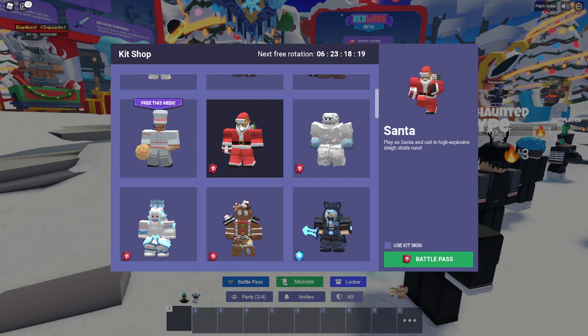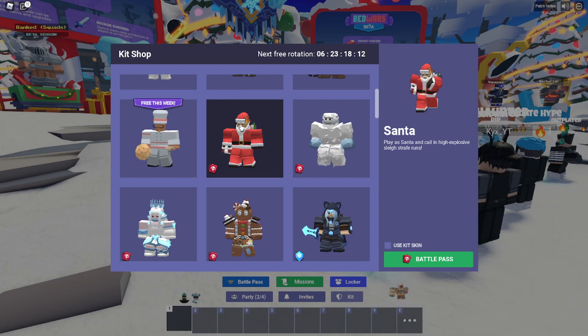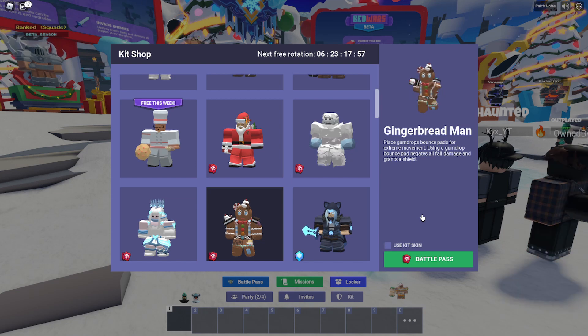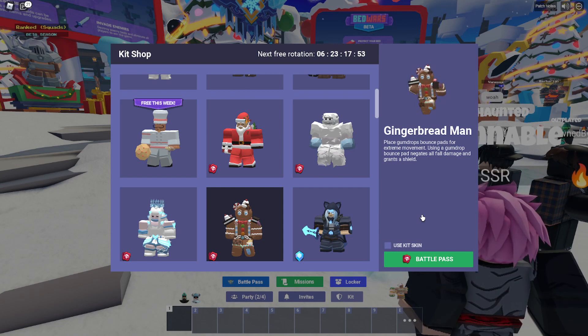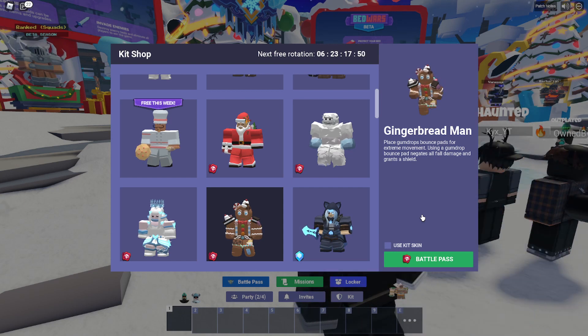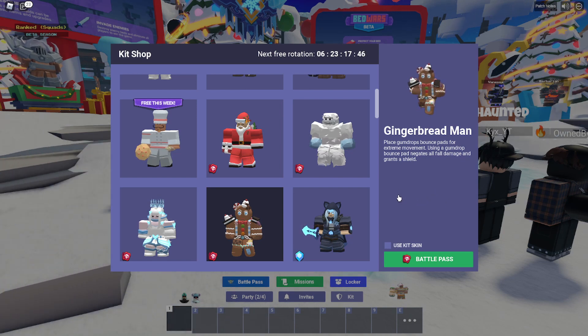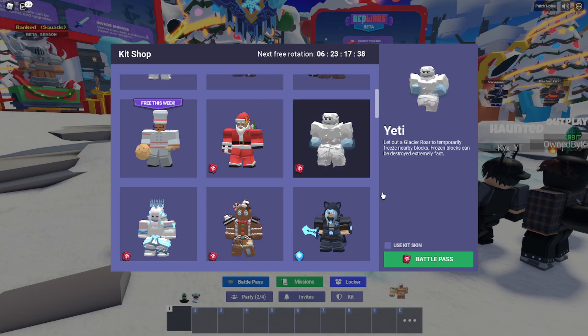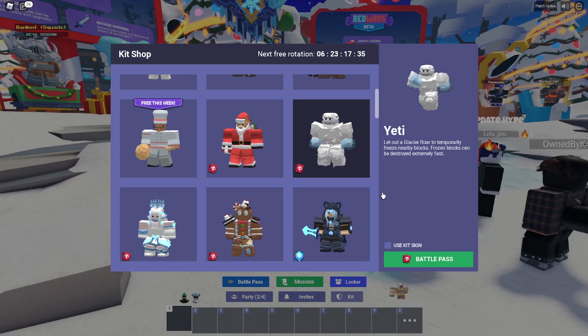Now on to the kits. So far we only have four kits, but I believe there was one marked coming soon, so we'll probably eventually get five. The first kit you unlock is Santa. He basically allows you to have airstrikes on your enemies. From the description, it looks like you'll be able to throw some sort of beacon or flare over to an area — maybe even a prison — and a sled will come out of nowhere and drop a ton of prison bombs on them. Next, we have the Gingerbread Man. He puts down gumdrop bounce pads that negate fall damage. You could just use balloons or a pearl, but if you've got the void effect on you, this might be a pretty good option.